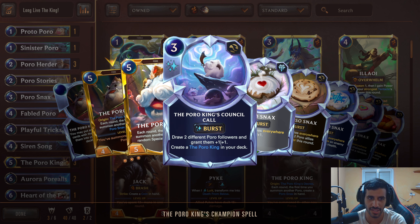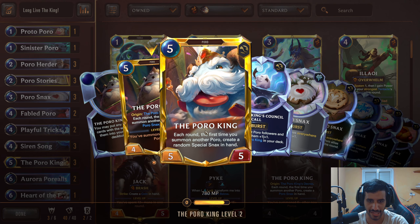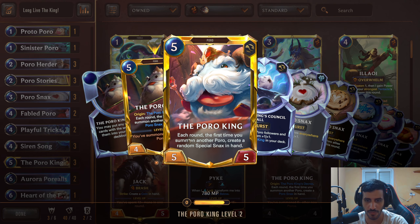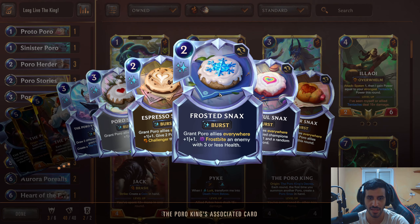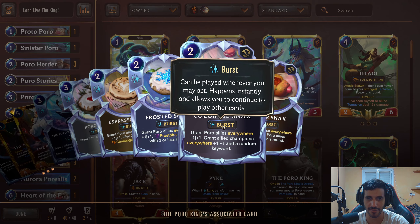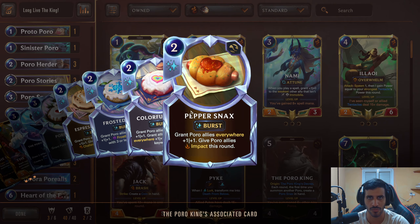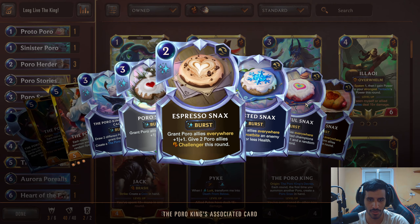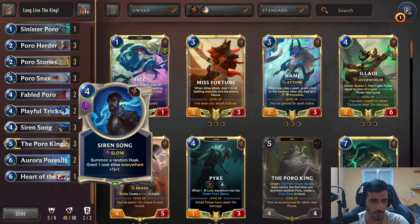The level-up condition is you've summoned 6 or more other new Poros — fantastic, really easy to achieve. You just want to play 6 different Poros anyway; you don't change anything in your deck to achieve that. You're going to consistently level him up by turn 6. His leveled-up ability: each round, the first time you summon another Poro, create a random special Snacks in hand. There are 4 special Snacks, and they are all really, really powerful — some better than others, but all just insanely strong.